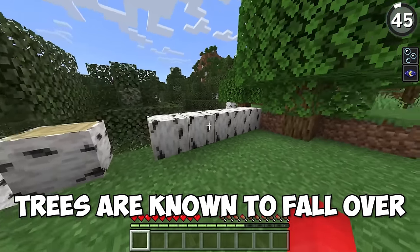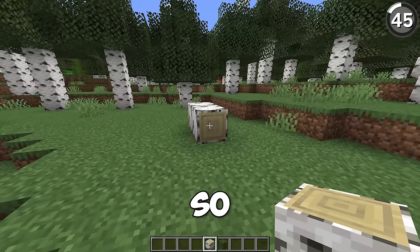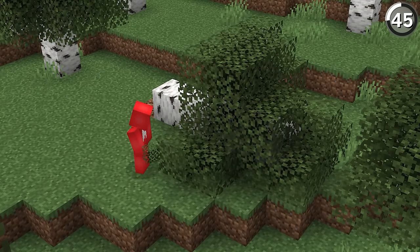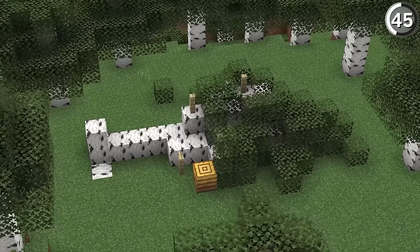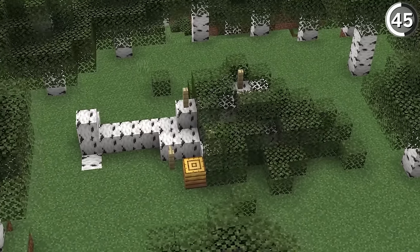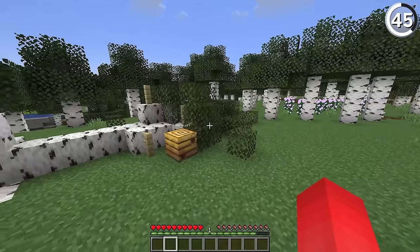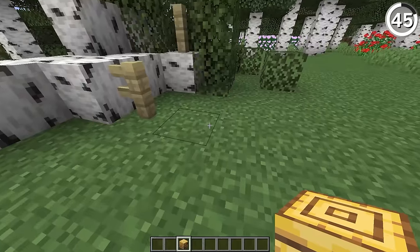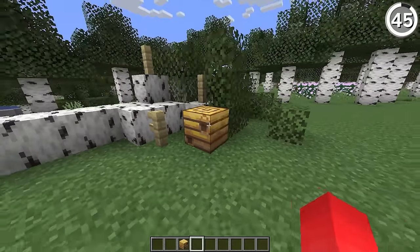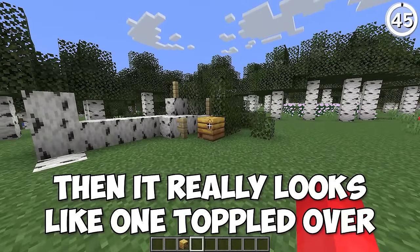In Bedrock Edition trees are known to fall over, but in Java, not so much. So I guess that's our job, but we don't have to be boring about it. By using the wood blocks instead of the logs, we can build ourselves a custom tree that seems to have toppled over in the forest, which is a great detail to have — especially if you have some kind of lumberjack shack nearby. And for the cherry on top, place a bee nest off to the side and it really looks like one toppled over.